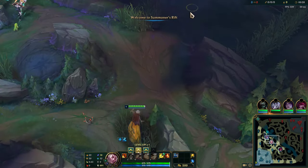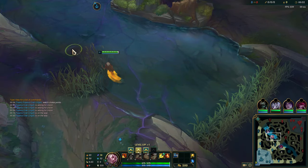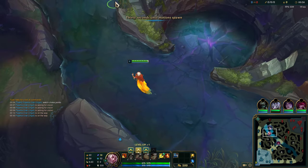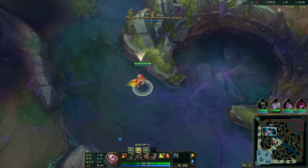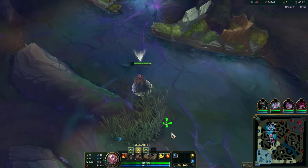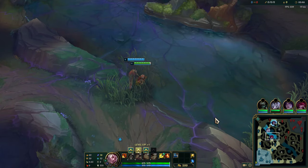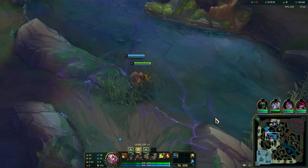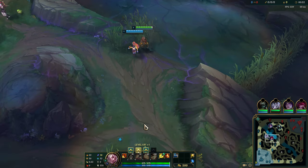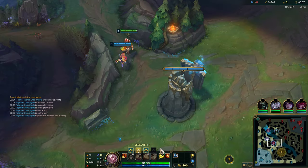Basically, Rakan kind of sucks at early laning. He can't really go in, his cooldowns are super high — his W is a 16-second cooldown. If you compare that to Leona, her E is an 8-second and her Q is a 5-second cooldown. Rakan really struggles to find those engages. He wants to play for level 3, and then he wants to play for level 6. He really shines when you have his ultimate, when you can combo.